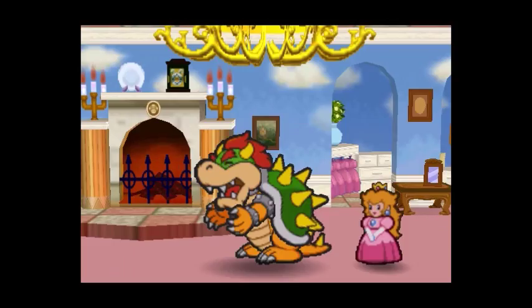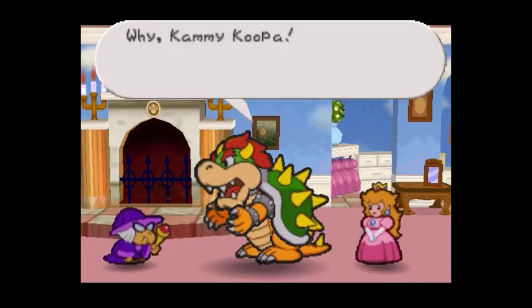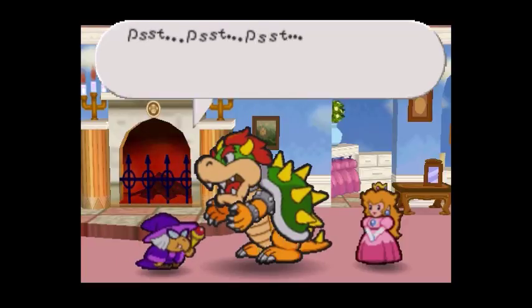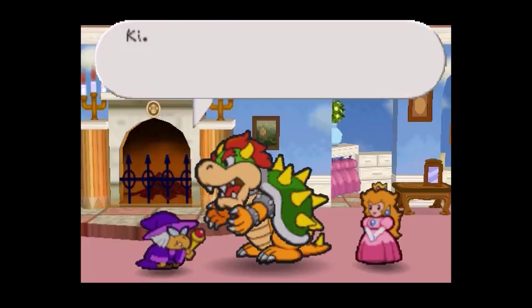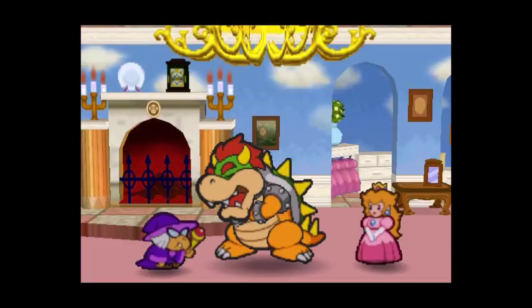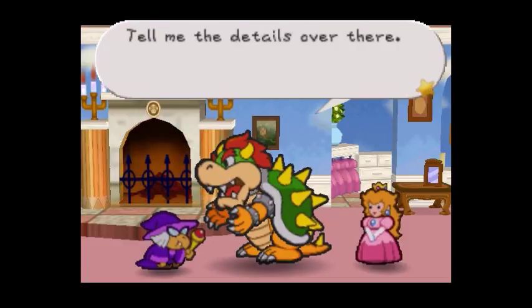That jerk Mario just beat the Koopa Bros and Tutankoopa — sure they were complete wimps but they were so loyal to me, I can't forgive Mario for disrespecting me. I'm nipping this in the bud right now — I'm gonna use invincible Tubba Blubba on him, he's the strongest creature I know after me. You guys forget about Mario. We have a problem.